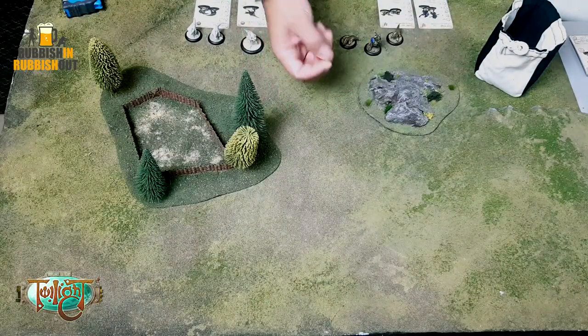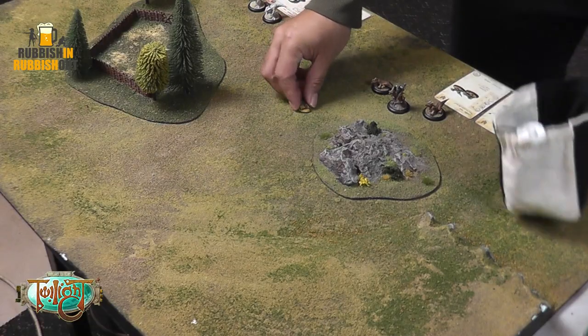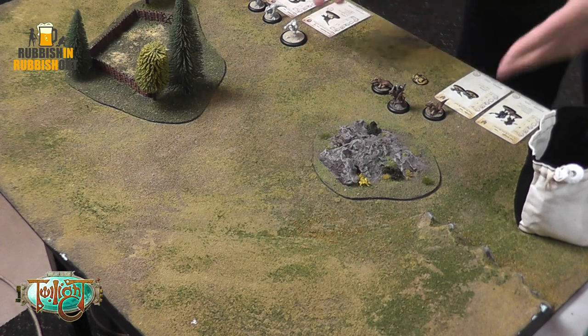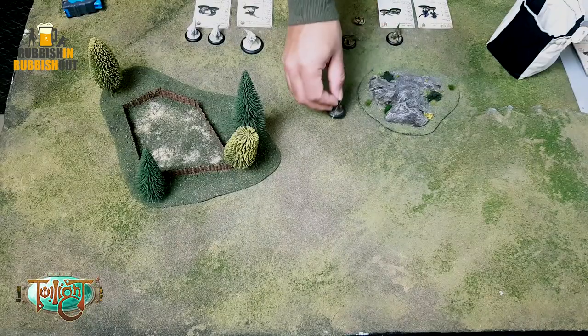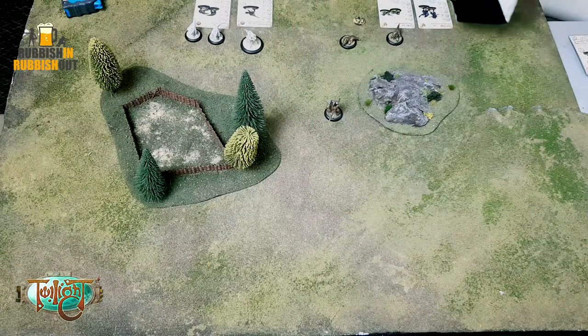All of these counters — including the two red combat counters — go into the dice bag. We shuffle them up and then draw to see who goes first. If the yellow counter comes out, those players select a character to activate and do something with. Then we go to the next player. If a red combat counter is drawn, it means a round of combat actually occurs.